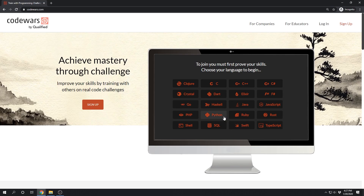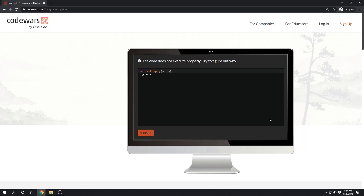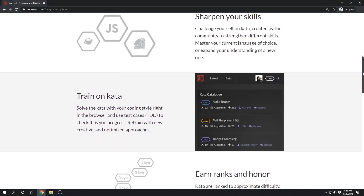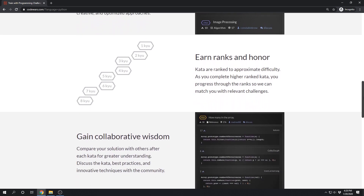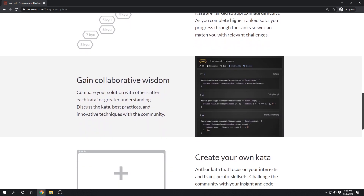Hey, I'm Ben and this is Learn Code by Gaming. Code Wars is a website where you can practice your programming skills and earn ranks by completing challenges. You rank up depending on how many challenges you complete and how difficult those challenges are. It has a Japanese martial arts theme with some strange lingo, but you pick it up quick enough. You play the part of a code warrior who trains on kata, which is what they call the coding challenges. By being more active on the site you earn honor, and by completing kata rated above your current rank you work towards that next rank.